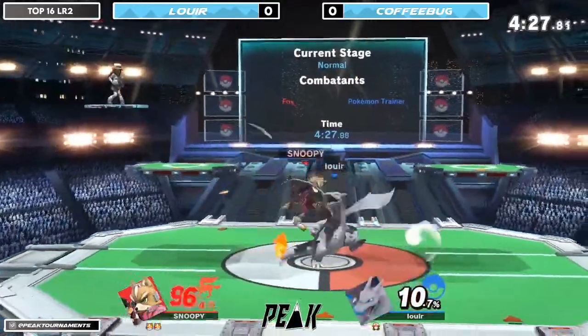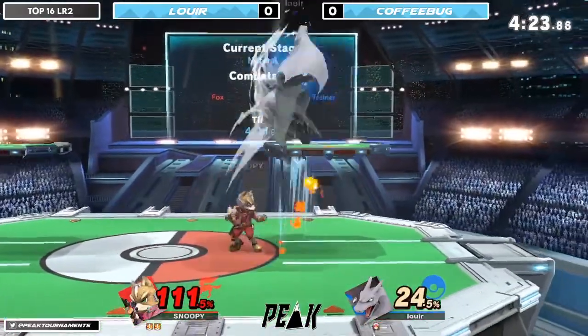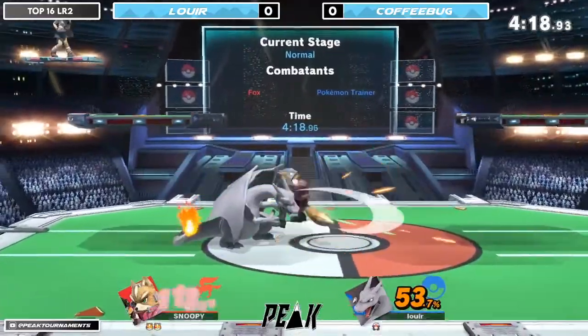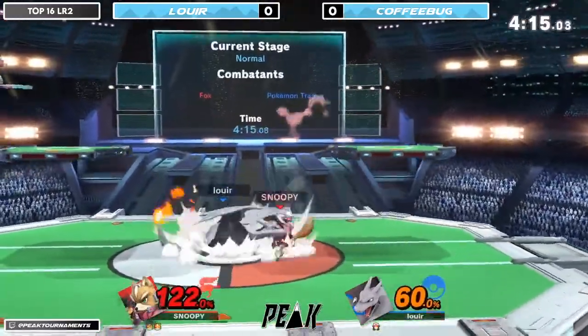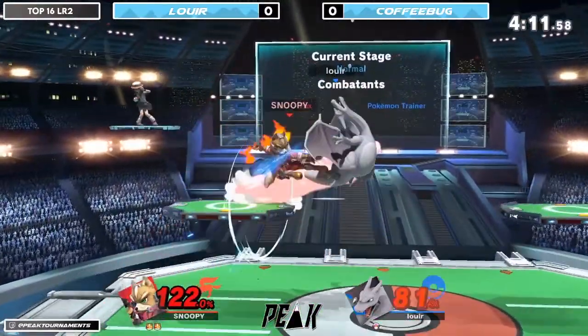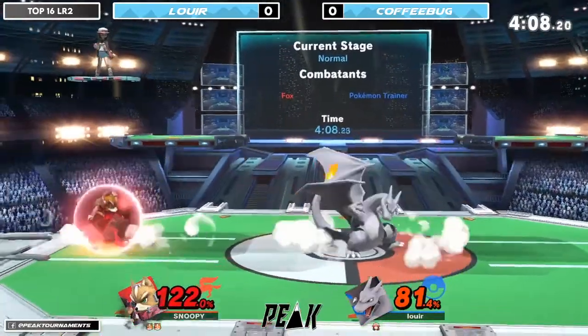I think all of the specials for each Pokemon are supposed to be named after a move. He drops down there - I think he was trying to mix it up, trying to do like a platform drop. Shield drop - can you shield drop in this game, or is that a Melee tech? I don't think so. I know it's a Melee tech.